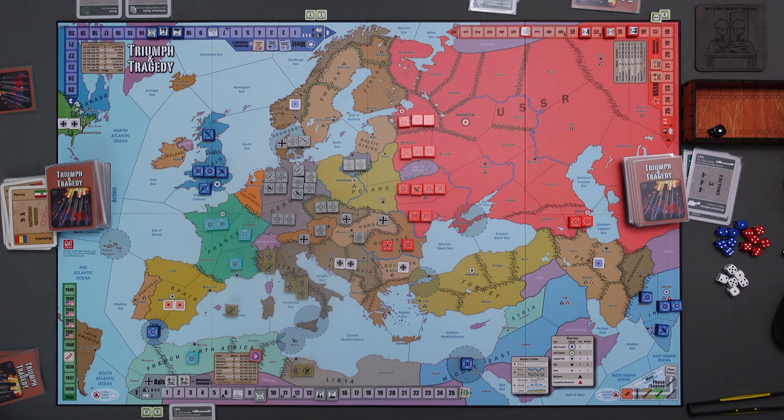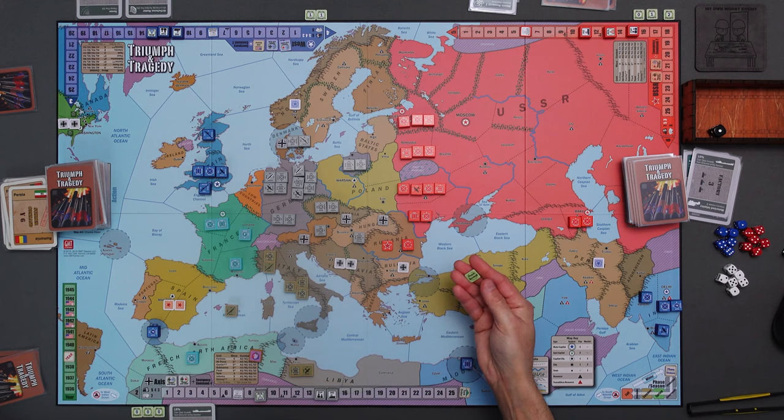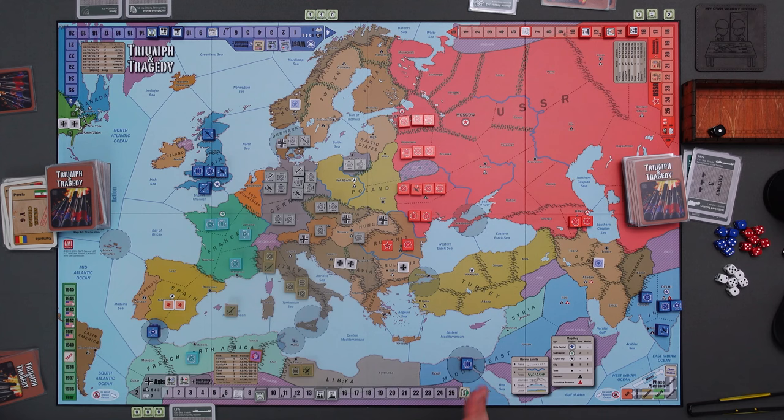Wait - there's one thing I forgot to do at the beginning: the peace dividend. Let's do that real quick. Axis draws a zero - three zeros for the Axis. The Soviets drew a zero. The West also drew a zero. So that's three zeros. I can't believe I forgot that - got to pay more attention to the sequence of play. Good thing I remembered it here at the end.